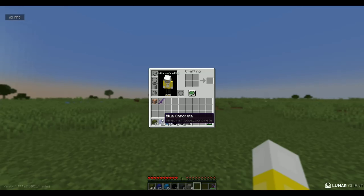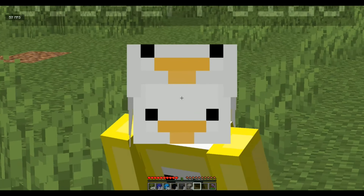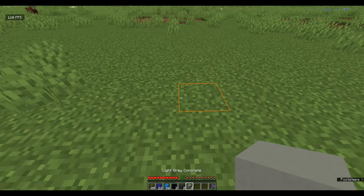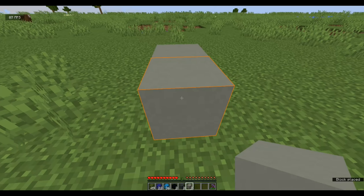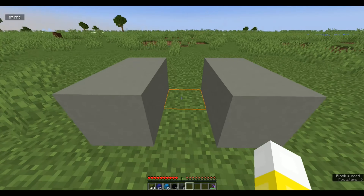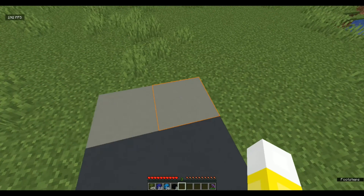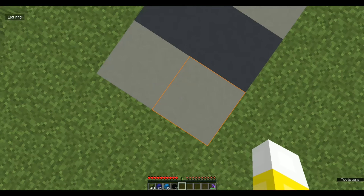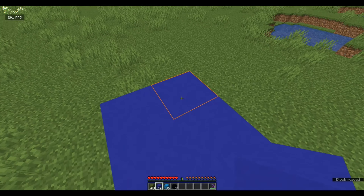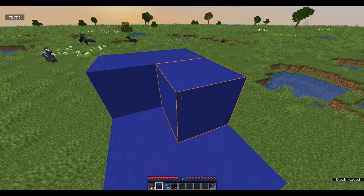I have the full materials list here in my inventory and also in the description, so make sure to check that. To start off, you'll need 49 green concrete — not light green, not lime, just green concrete. Then you'll need 22 blue concrete, just normal dark blue; 36 light blue concrete; two black concrete; two gray concrete — not light gray — but you'll also need four light gray concrete. You can also do this with wool or terracotta or anything that has these sorts of colors, but I think concrete looks the best if you're doing a mini or a mega block build.